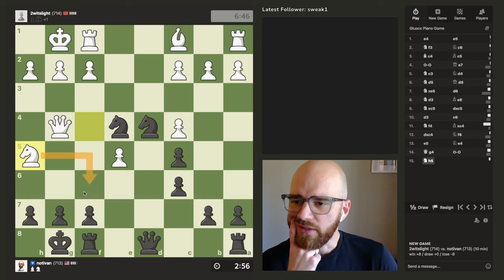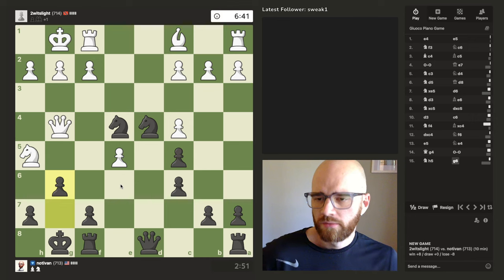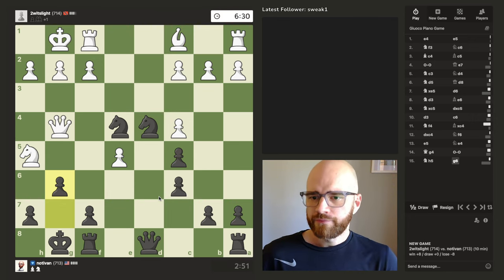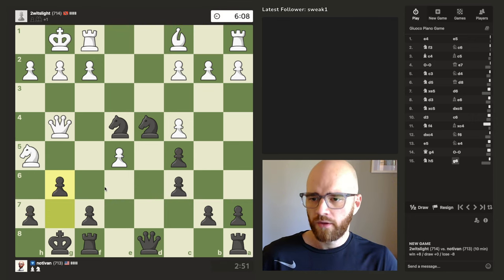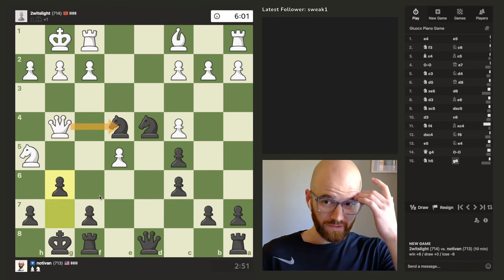He jumps his knight to f6. I have to move over. I guess I could trade. I think this is my only move. Maybe I miscalculated that. I'll probably just talk a little bit less and make some faster moves at this point — I'm like four minutes down. He does have a free knight here. I don't know if he realizes that or not.